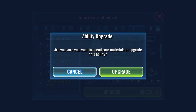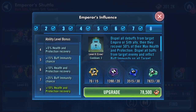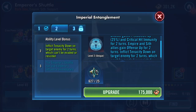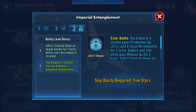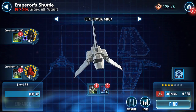So we've got that to finish off. Enter battle: Emperor's Shuttle gains protection up 25% and critical hit immunity for two turns. Empire and Sith allies gain offence up for two turns. Inflict tenacity down on target enemy for two turns, which can't be evaded or resisted — yes, we will do that one. That's as far as I go, because I cannot do the other bit, which is the Emperor's Shuttle can use Emperor's Influence immediately. Ooh, nice. So there we go — shuttle activated. Thank you for watching.